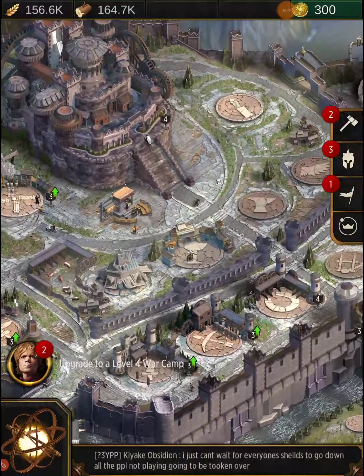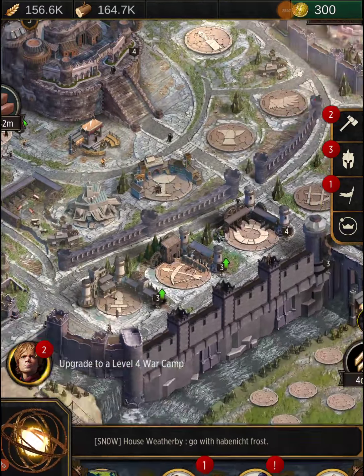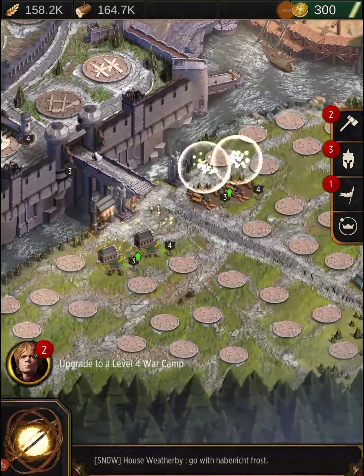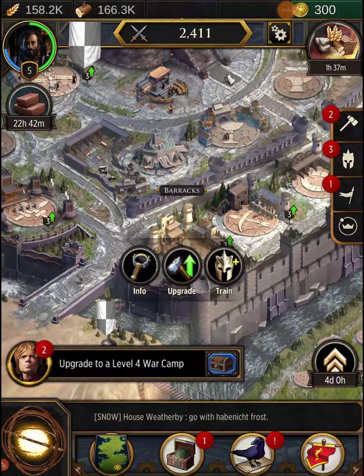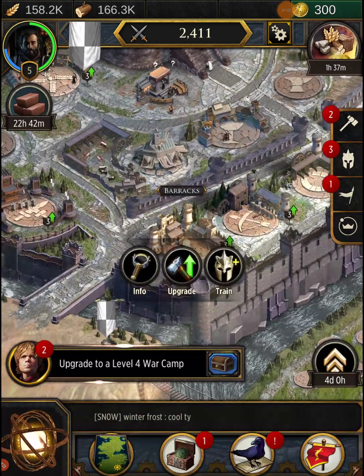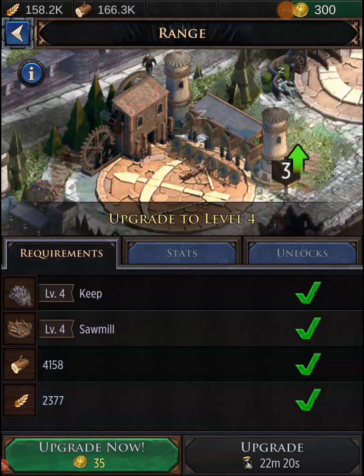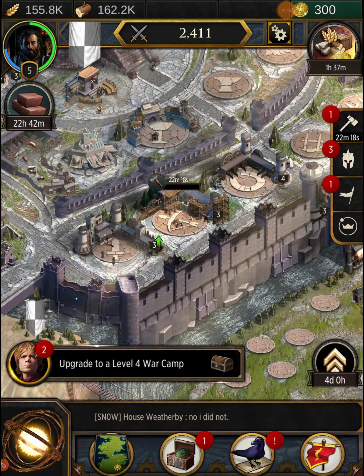Our keep is level four now, which is cool. What we need to do is get the rest of our troop facilities — like our range and our barracks — upgraded. Actually, let's not make more troops right now, let's just upgrade them. It's going to be about 22 minutes.